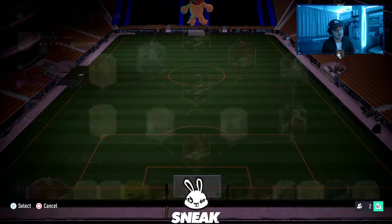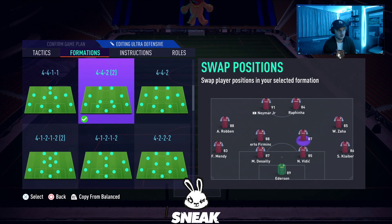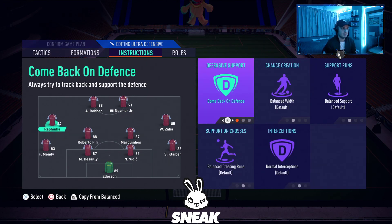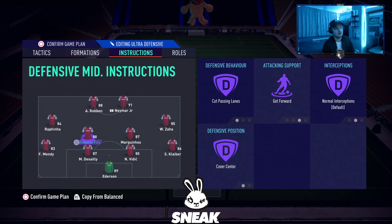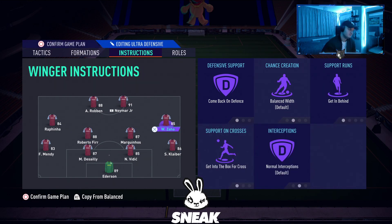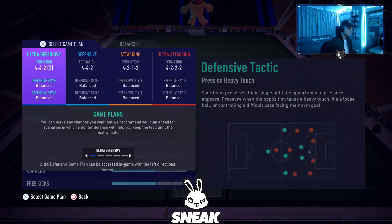Last but not least, formation number 5 — can you guess what it is? It is the 4-4-2 number 2. I love it, it's very solid. Player instructions: both strikers on getting behind and come back on defence. Left mid on come back on defence, getting behind, and get into the box for cross. Right mid same. Left CDM on cut passing lanes, get forward, and cover centre. Right CDM on cut passing lanes, stay back while attacking, and cover centre. Both fullbacks on stay back while attacking and overlap.